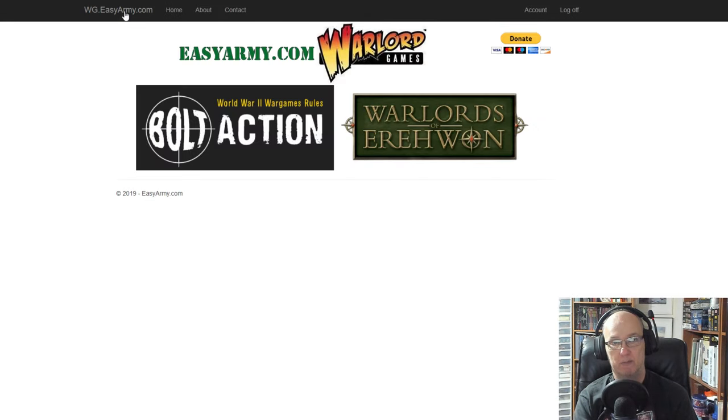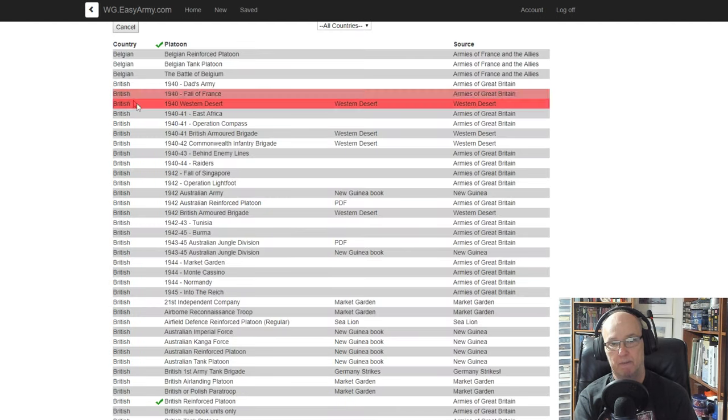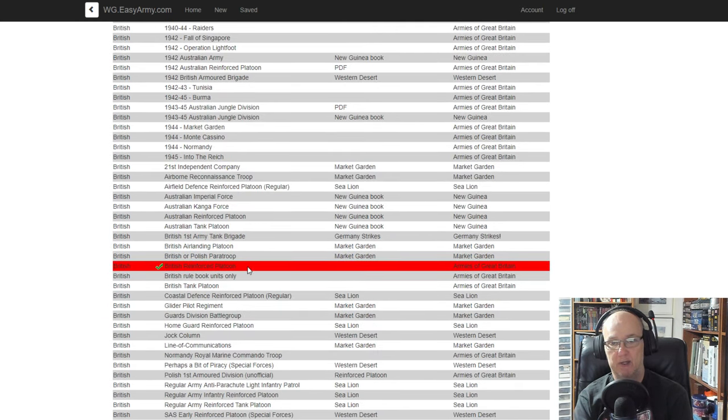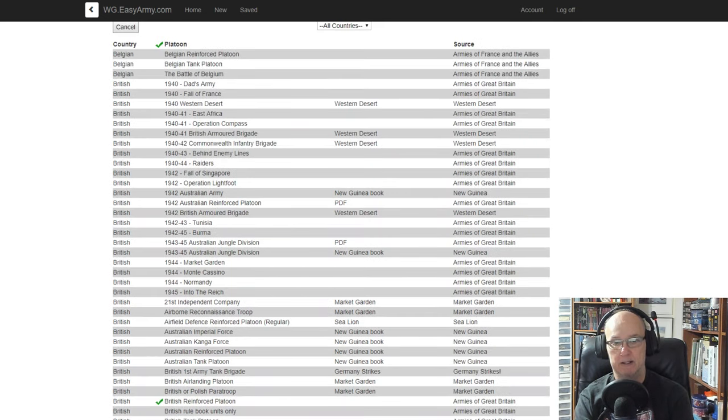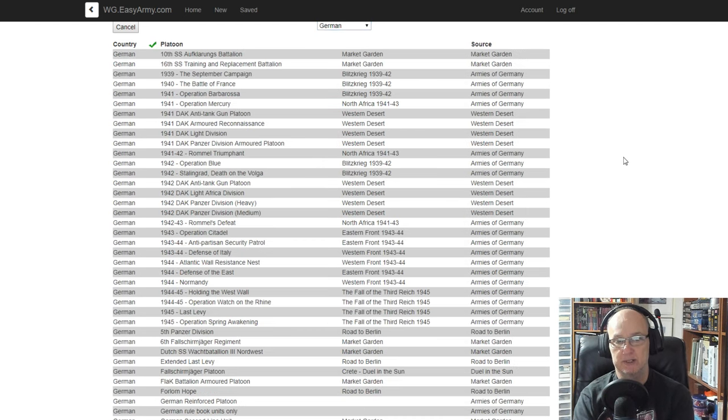You go back to the home page by hitting the EasyArmy logo or the home button, and you can go to Bolt Action from there. Let's look at new platoon — you see a little check mark showing I've already got a Reinforced British Platoon saved. I could click it to open that up again. I can go up here to select what country I want to choose from — let's go ahead and choose German.